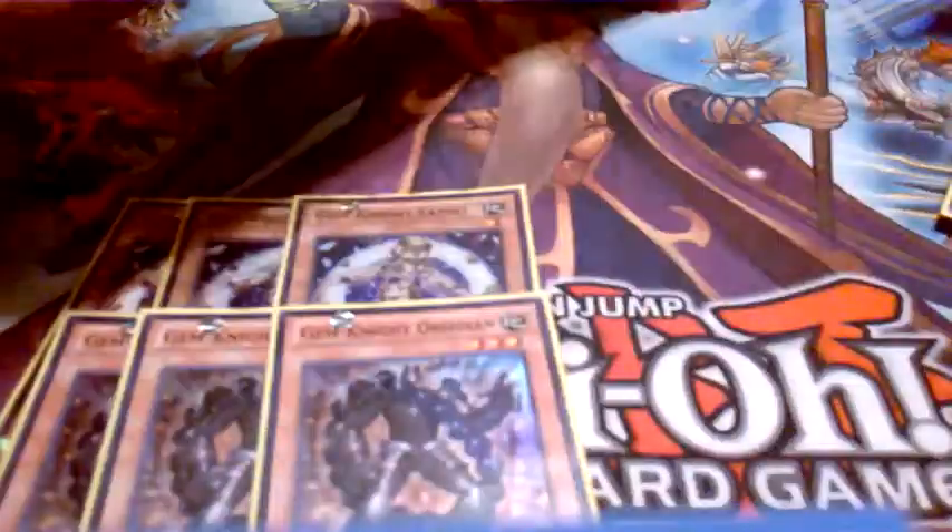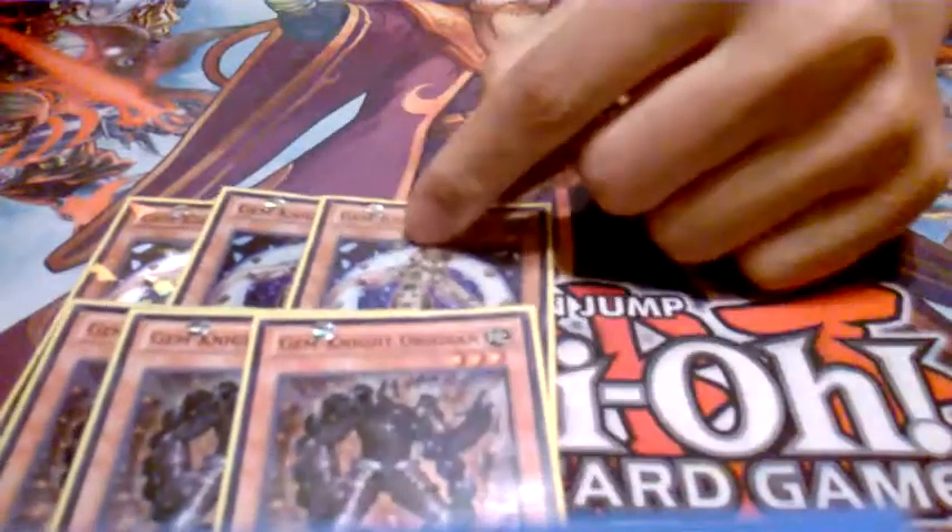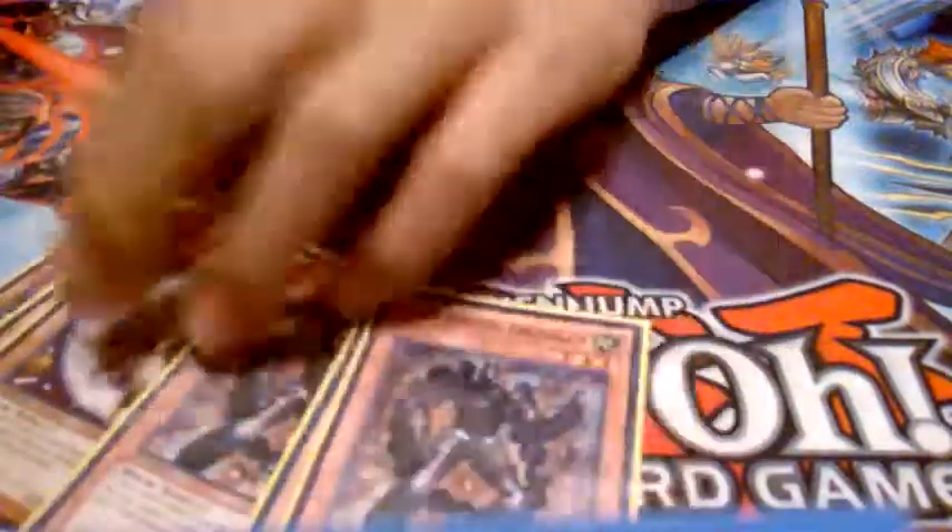The cards you always want to fuse with are three Lazuli and three Obsidian — these make your fusions pretty much costless. This deck is so consistent with fusions. If you're able to fuse using Obsidian or Lazuli and another monster, you practically fuse for one card. It's amazing because Gem-Knight Fusion actually comes back to your hand, so you really fused using one card and your card economy is just decent. Running three Lazuli and three Obsidian is always the call — Gem-Knights are really sick.